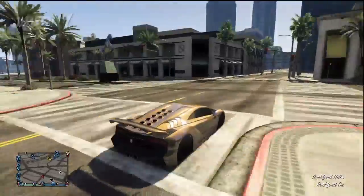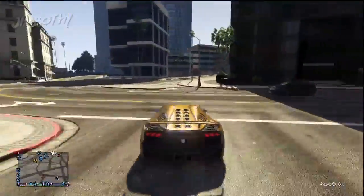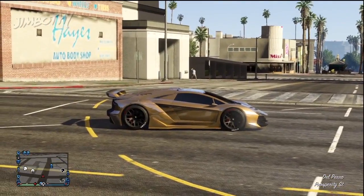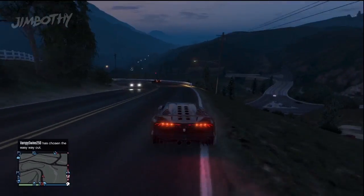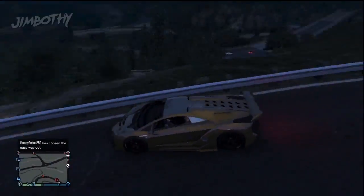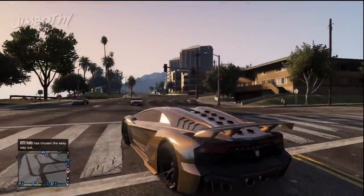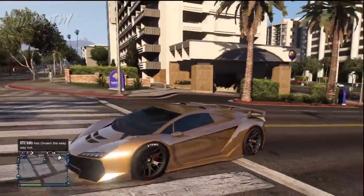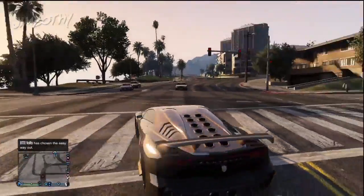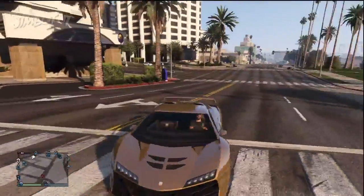Look at the results — the Zentorno golded up all over. Jimothy guide, official. Even at night it looks pretty decent. All your friends will be asking why their gold doesn't look like that. This is what you've got to do. This will make your gold paint stand out from the rest of the plebe-tier gold paint jobs in Grand Theft Auto 5.